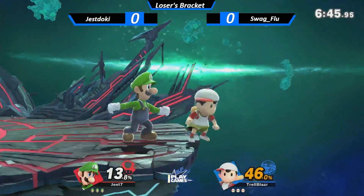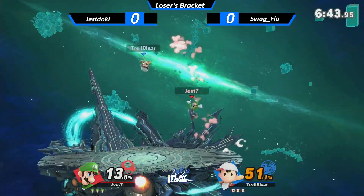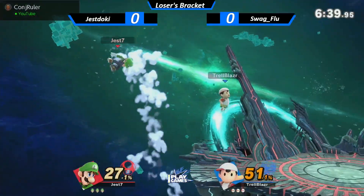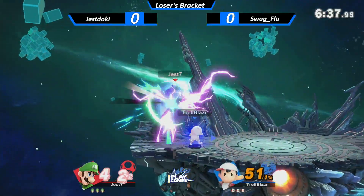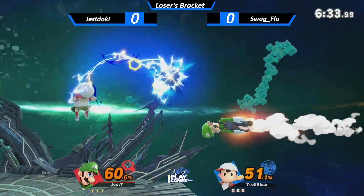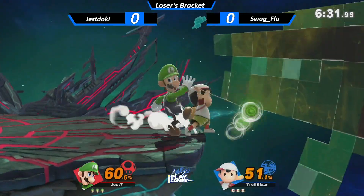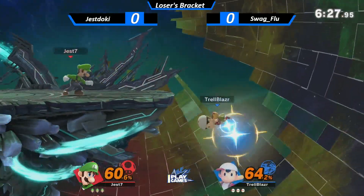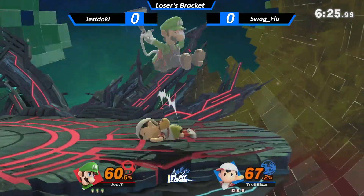All righty. We're seeing the Luigi — interesting pick, but he probably just has the matchup knowledge to back up playing against Ness. Ness is a character that, when playing against Luigi, you really have to abuse Luigi when he's in the air. Luigi doesn't really do well when he's in the air unless he's the one who got you there.